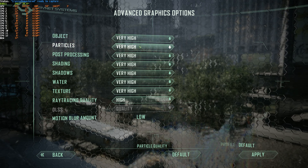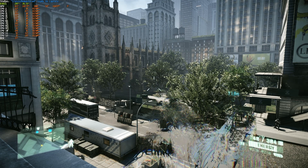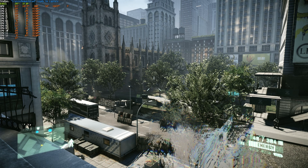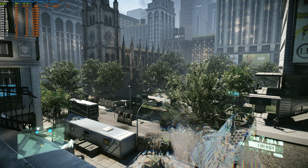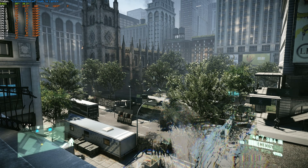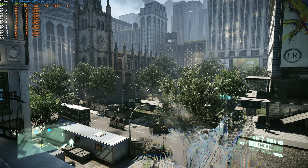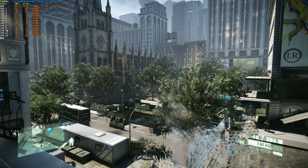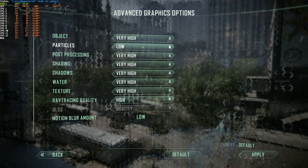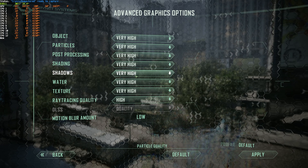Particles: on very high, I get 30 FPS; on high, still 29-30; medium, 29-30; and low, still 29-30. This isn't going to make any sort of noticeable difference unless you're getting extreme frame drops during explosions and other particle effects on your screen. Changing this option shouldn't affect your overall FPS, so I'd leave particles on very high unless you're getting really bad frame drops during combat.